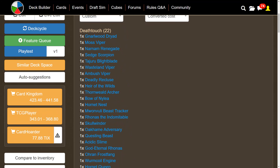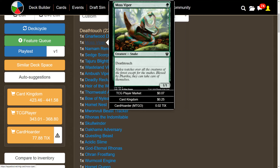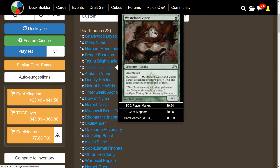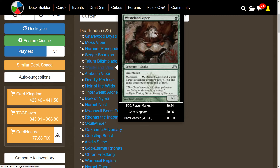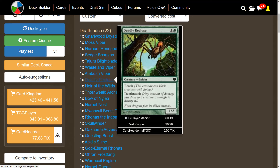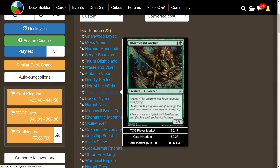The big part of the deck is death touch. We have a ton of little one-mana death touch creatures — get them out quickly, then once Finn is out you deal combat damage and inflict poison counters. We have Moss Viper, a 1/1 with death touch, Narnam Renegade, Sedge Scorpion, another 1/1 death touch, Blightblade, Wasteland Viper, and Ambush Viper which has flash so you can flash it in and ambush an opponent for extra poison counters.